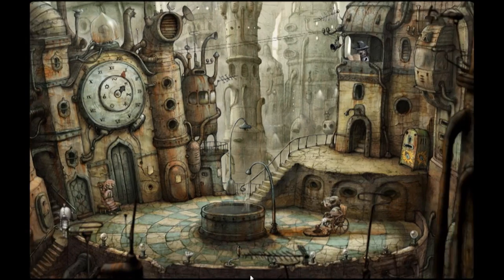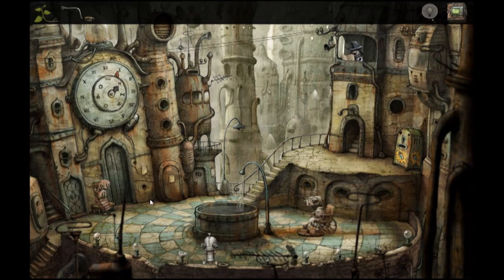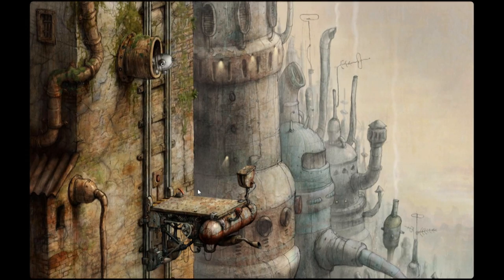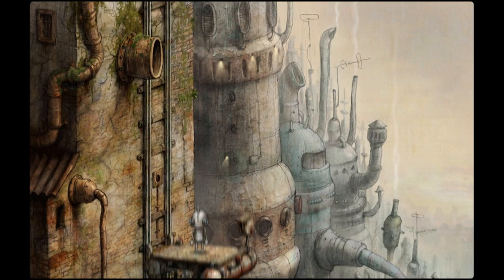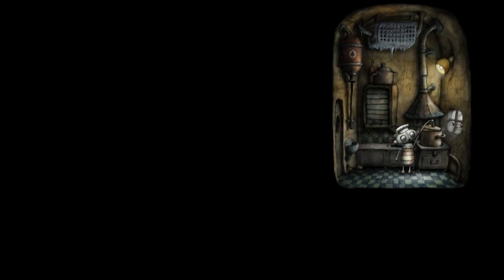If you want to give Machinarium a try, you've got a few options. It's available on Windows, Mac, even Linux, the PlayStation Network, iPad 2, BlackBerry PlayBook, and Android devices. I'm playing it on PC, which actually runs off the Adobe Flash engine. I have encountered some problems with this, and this is one of my few complaints for the game — unfortunately it's kind of a big one. Sometimes I'll load the game and all my save files are gone. Aside from that, Machinarium is an incredible, artistic indie game, and certainly one of the best I've played for under $10.